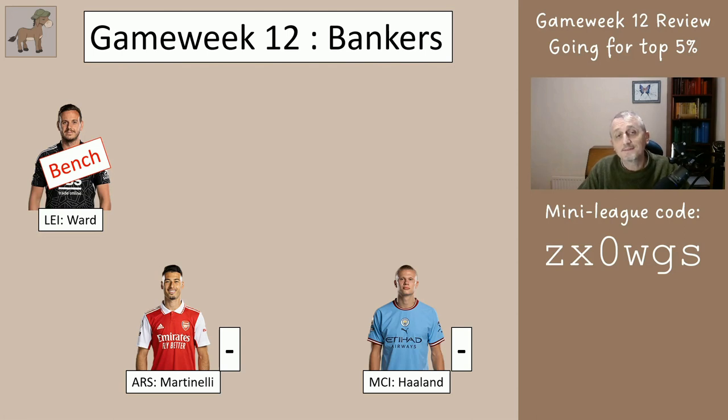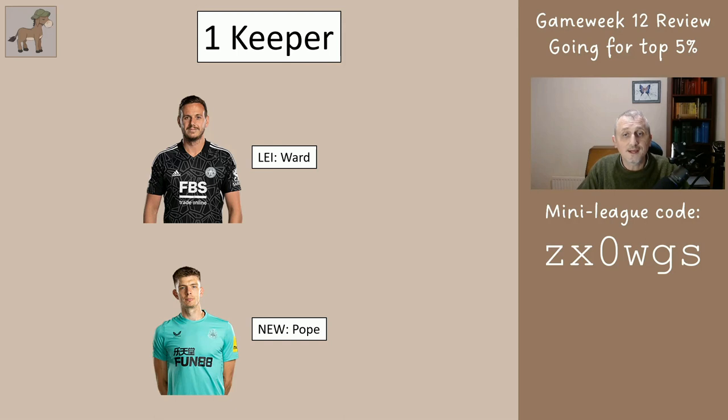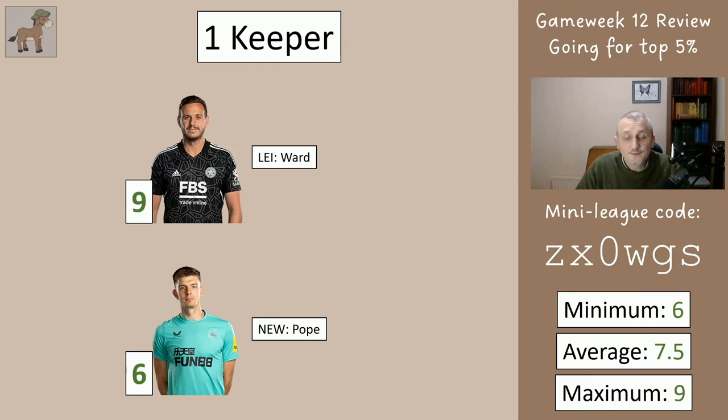However if you had Ramsdale then Ward would have come on. So for the keeper you either had Ward or you had Pope. If you had Ward you got nine points; if you had Pope you got six points. So you got at least six, maximum of nine, average of seven and a half for your keeper.